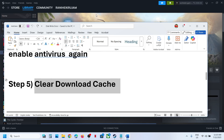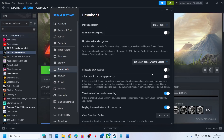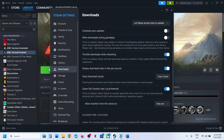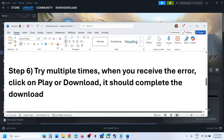The next step is to clear the download cache in Steam. Go to Steam at the top left, click on Settings, go to Downloads, and you will see the Clear Cache option. Click on it and then click Confirm.